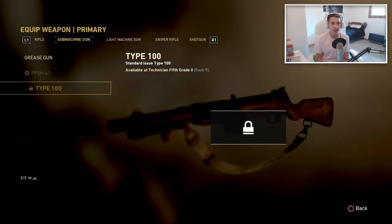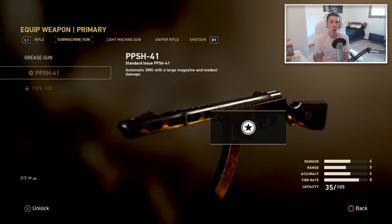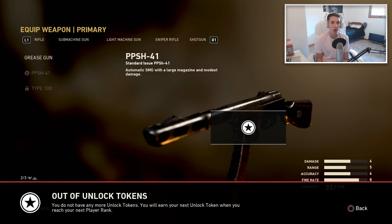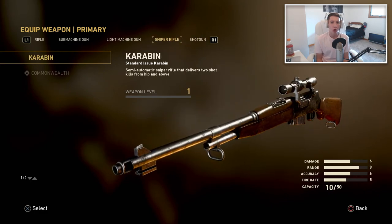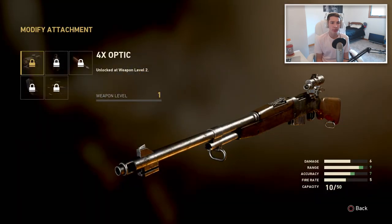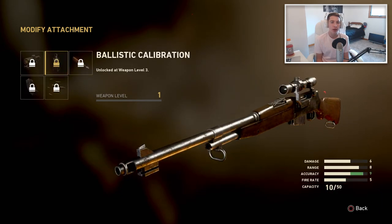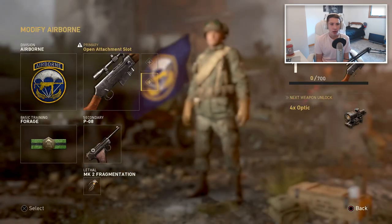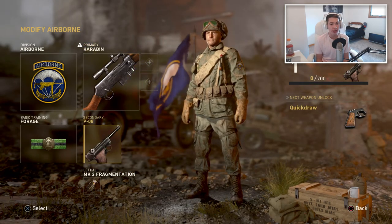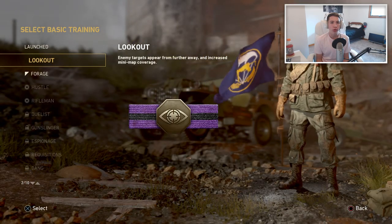Primary gun — oh my god, PPSH! You need an unlock token. I have absolutely no clue how hard those are to get in this game. Sniper: rapid fire, extended mags, full metal jacket, ballistic calibration, 4x optic — you can have two attachments on there, so that's good. Basic training — oh, these are perks.